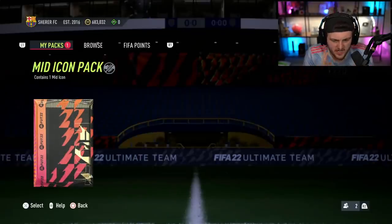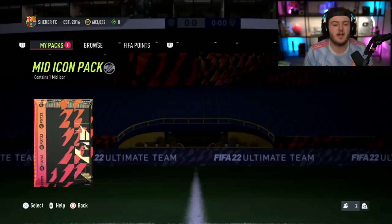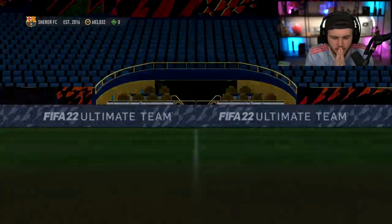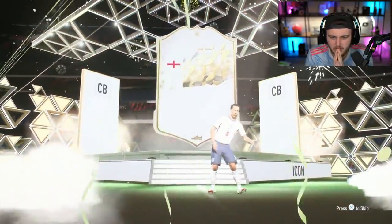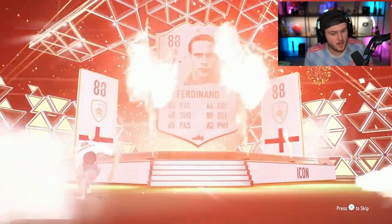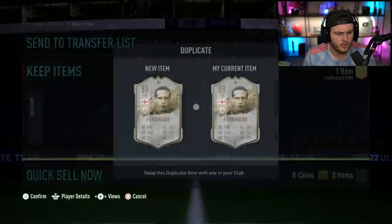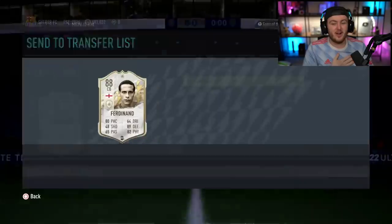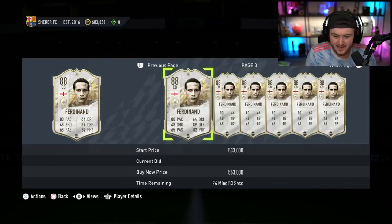Last icon pack for the video - it's Shearer's pack. Can we end it off with a player worth over a million coins? Here we go EA. Dutch, Brazilian, French, 90 plus. Who is that? Is that Rio? Not bad - not a bad one to end off on. I don't think he's worth over a million coins, but he's definitely worth more than the pack and it's a good card. I've used this card and I really enjoyed him. He's only 300k - that's actually cheap. He's got him tradable as well. W.